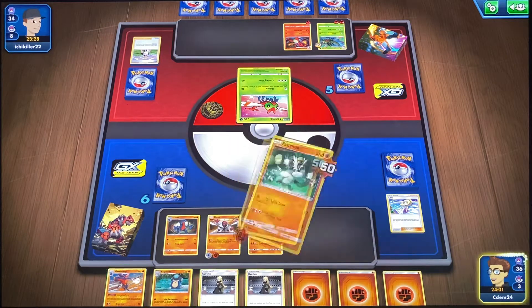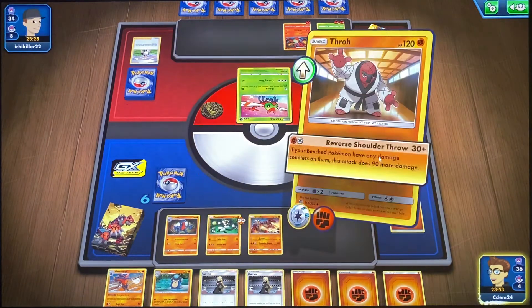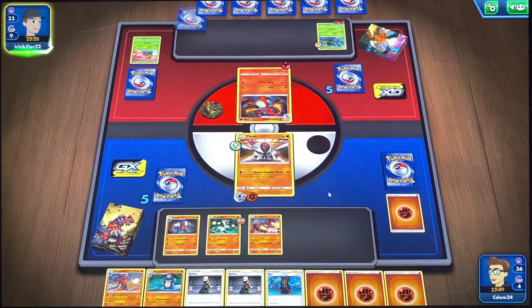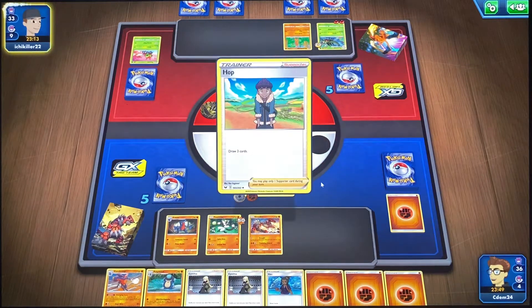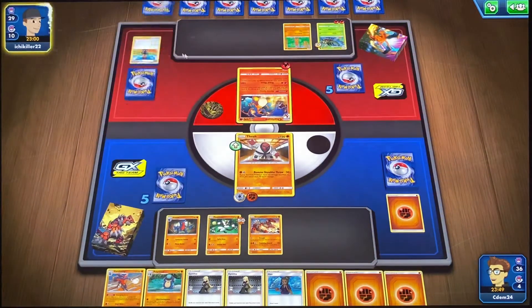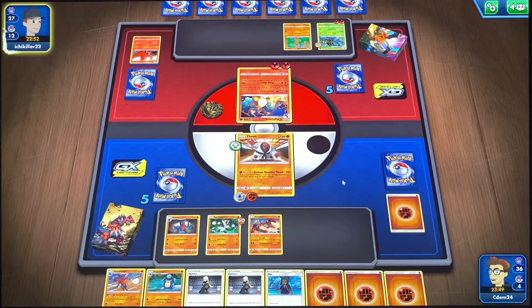We're going to go Retreat and put Throw in. Hopefully they don't have a Charizard — they might though, if they're putting the Charm Million out. I'm not too sure. They haven't played a Leon, so it's only 100. Unless they get a Leon — they didn't. So they're only going to do 100, and throw still gets a hit in. I'm going to start putting energies on the Garchomp so we can take out that Yon Mega when they put it in.